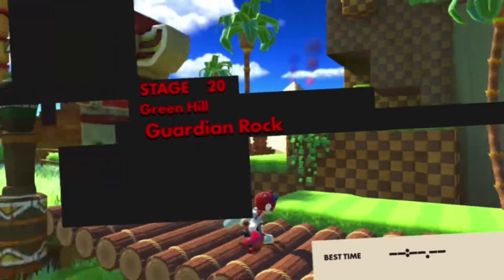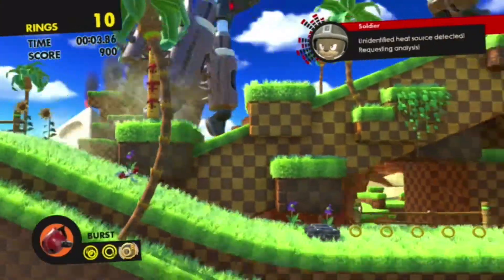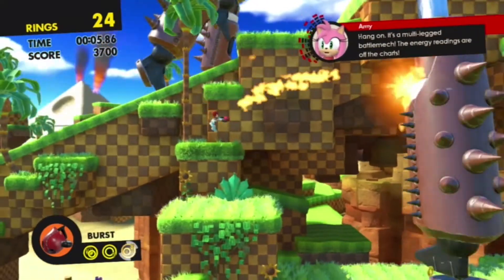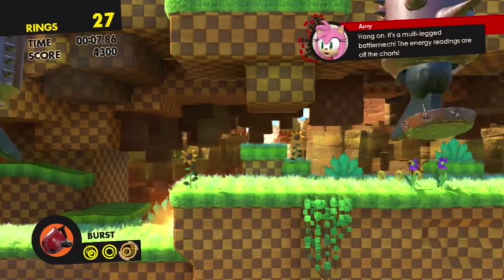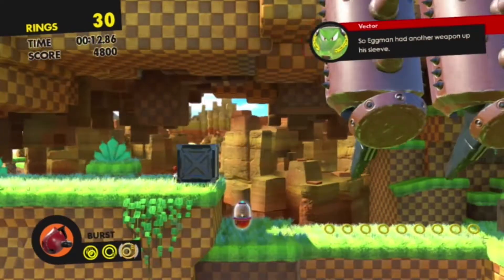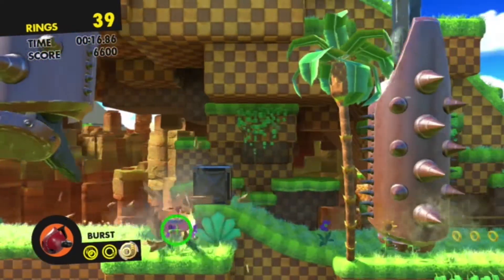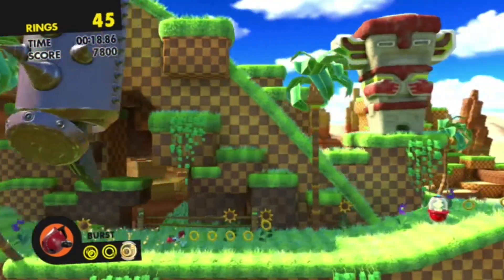I should've switched my wisp in for this one. Which means I'm gonna get all of the rings except for one. Unidentified heat source detected! Requesting analysis! Hang on! It's a multi-link battle neck! The energy readings are off the charts! So, Eggman had another weapon up his sleeve! Yes, apparently. So, Eggman can't begin to turn around!